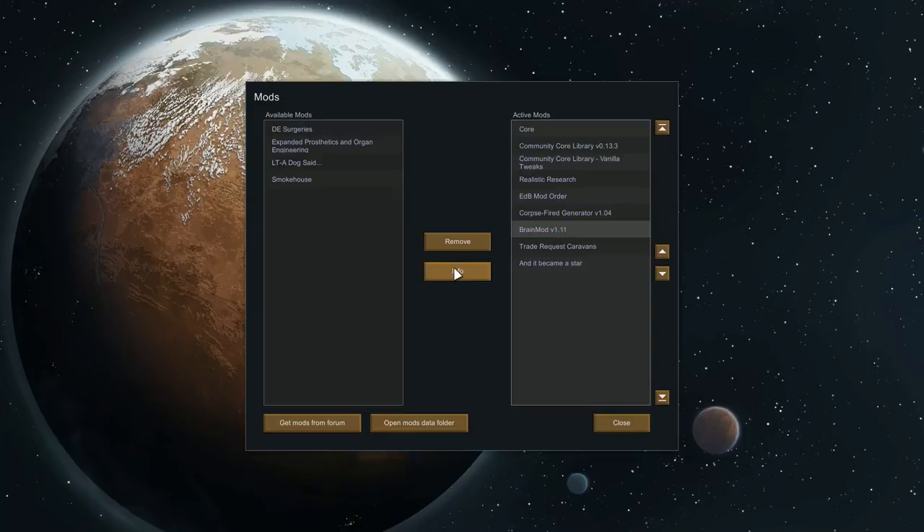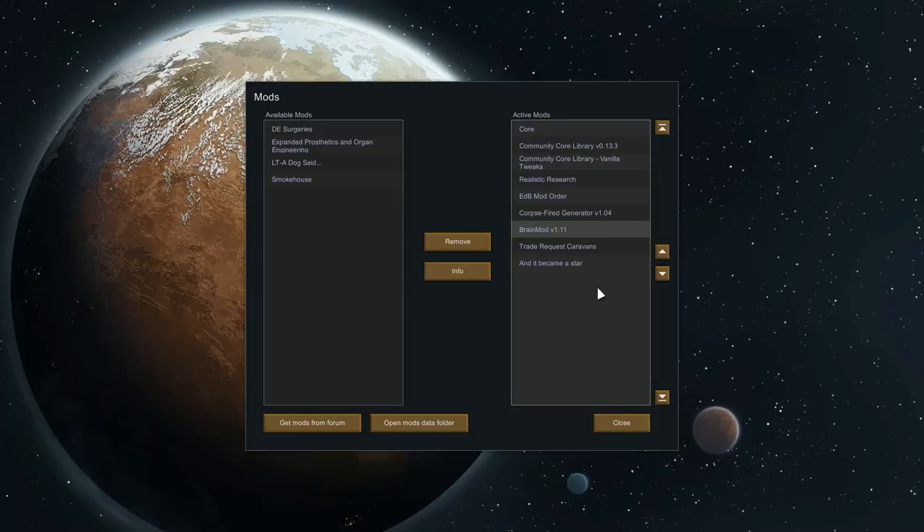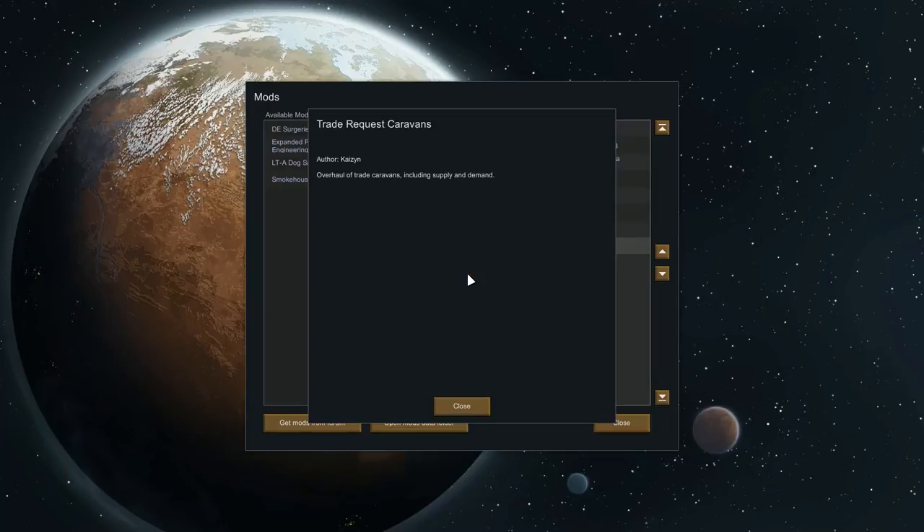I've got Brain Mod — this is a modifier which lets you gain heat-tolerant traits, which sounds interesting. And there's Trade Request Caravan, which gives you the ability to request people to come and trade.